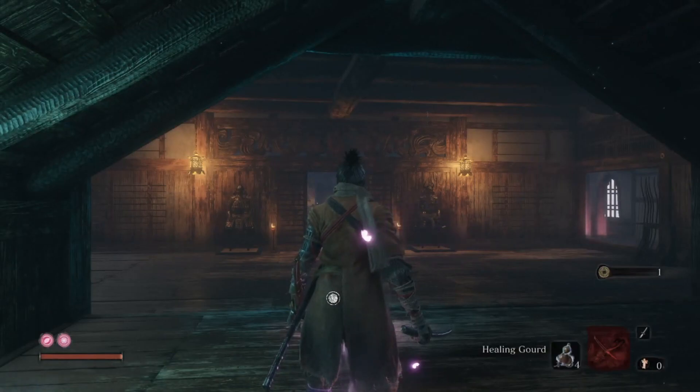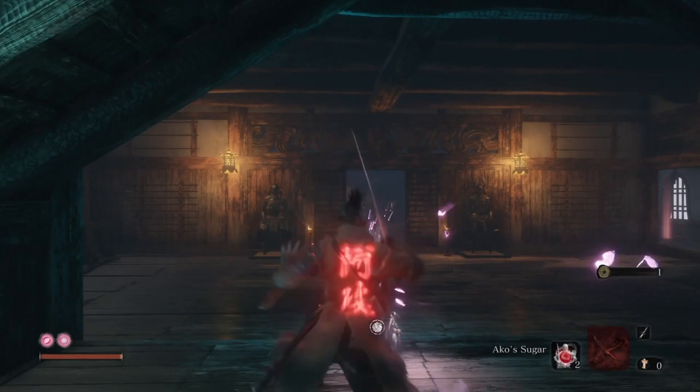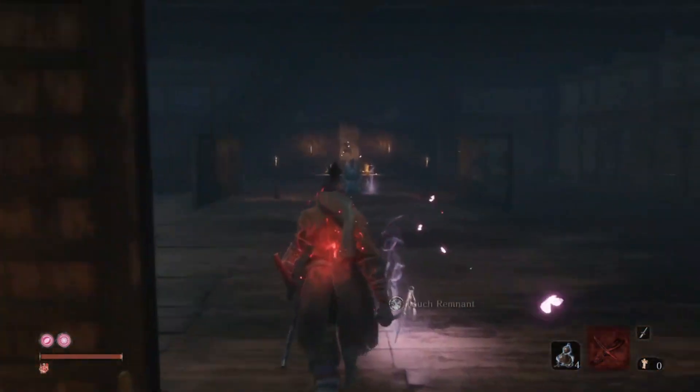Hey gamers, it's Micah here from Alana Fresh Gaming and welcome back to a brand new Sekiro Shadows Die Twice boss guide. Today we're going to be fighting Jinsuke Saze in the Ashina Castle.